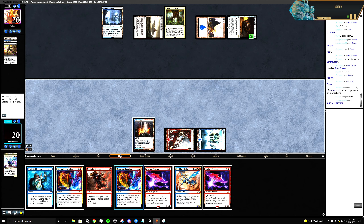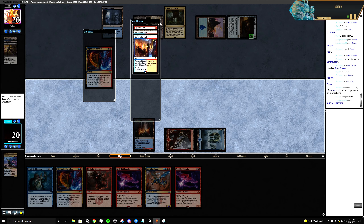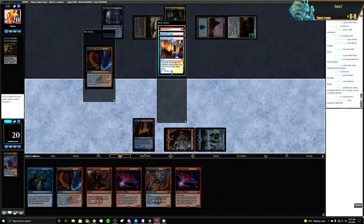Expressive Iteration. Worst lands. Let's put Lightning Axe into our hand.